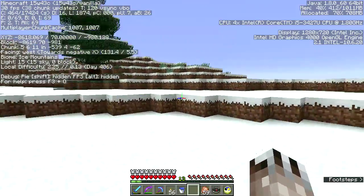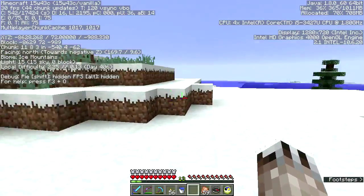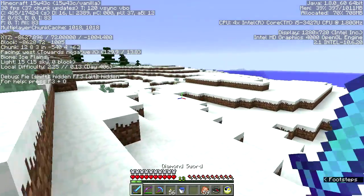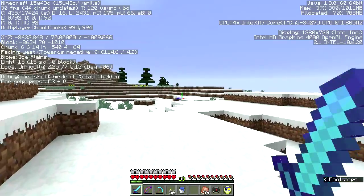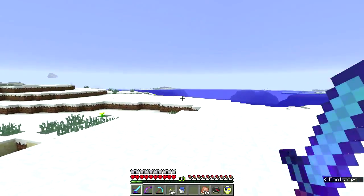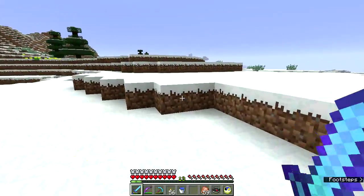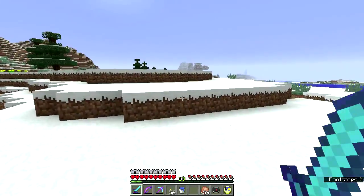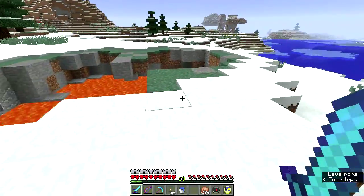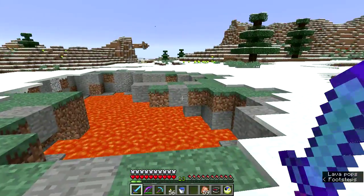Ice Mountains - hey, we might be in luck here. This is definitely new, I haven't been out this far yet. I brought some food, I brought a bed, I brought an ender chest full of stuff, so I'm in pretty good shape. And this is... whoa. Lava pops - so that's the sound lava makes, popping.